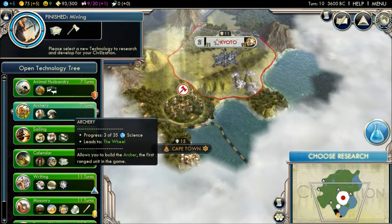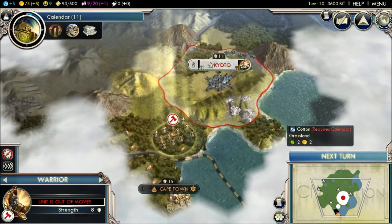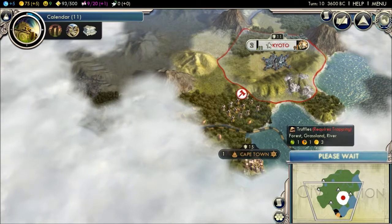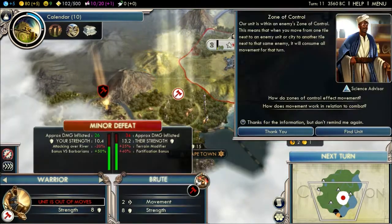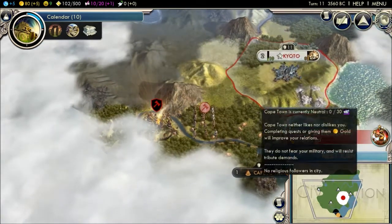Choose research — calendar since something needed it. I think it was construction. Let's go this way. Now go that way. Here we go, this is what I wanted to find.